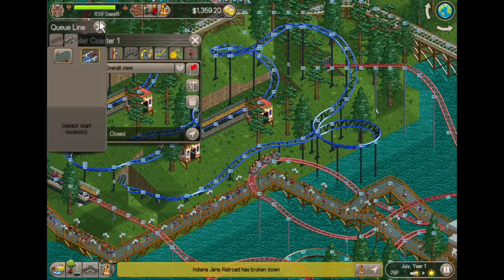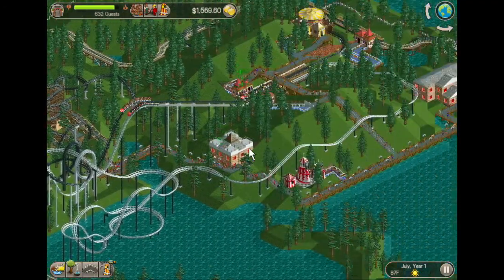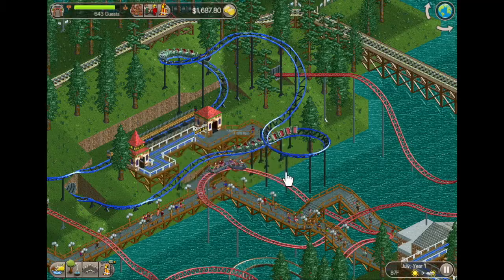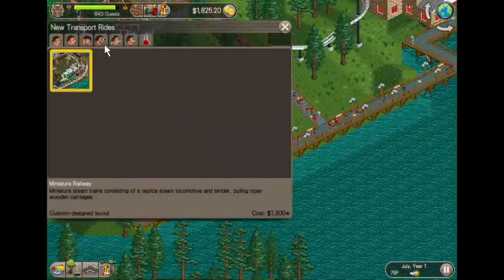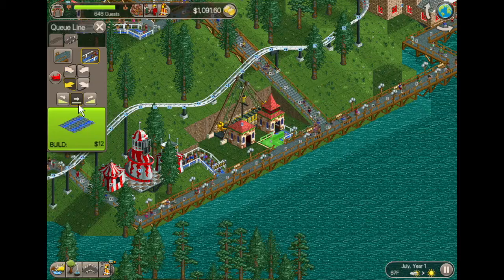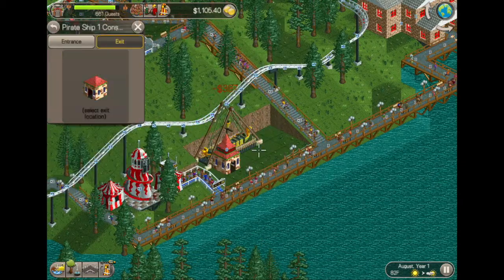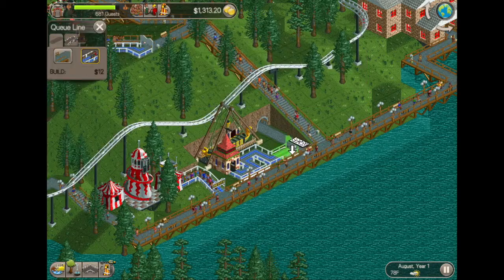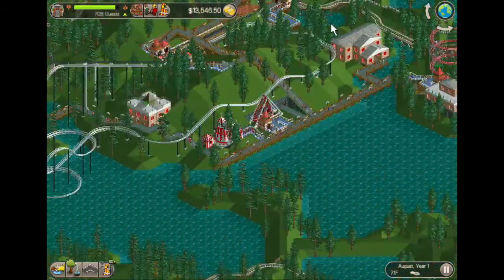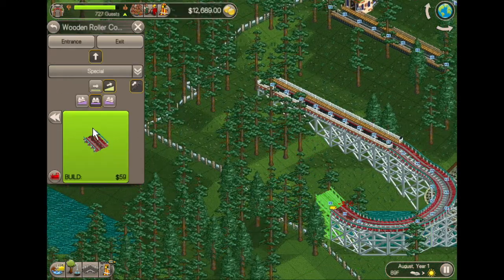Now we're into the fun part of the game, which is building rides and scenery and all that stuff. As I'm known to do, I try to build some scenery as I'm building the food and drink stalls. One thing that's good to do is some land editing — if you're trying to keep things on the land and off the water for realism's sake, just be careful not to spend too much on editing land. I think I did a pretty decent job. The two rides I've built so far are a junior coaster and a swinging ship. Both required some terrain editing to get them to fit in the park as best I could.